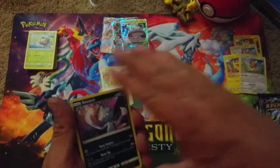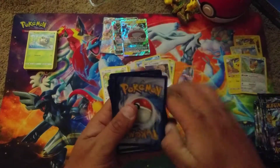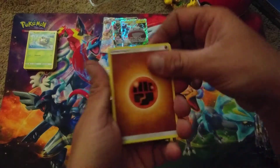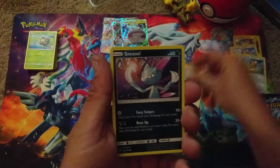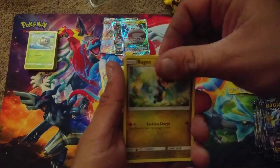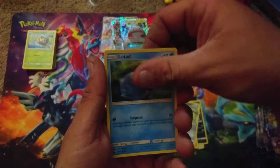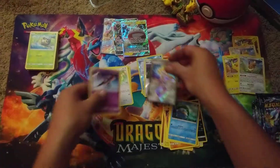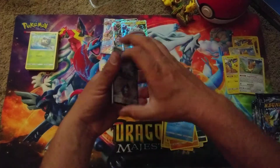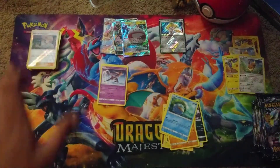Last Celestial Storm pack, and then we've got eleven packs of Lost Thunder for you guys. We got a Fighting Energy, Minun, Copycat, Loudred, Sneasel, Bagon, Baltoy, Beldum, Lotad, a Jirachi Prism Star, and a Deoxys. We can put Prism Stars up here as well.